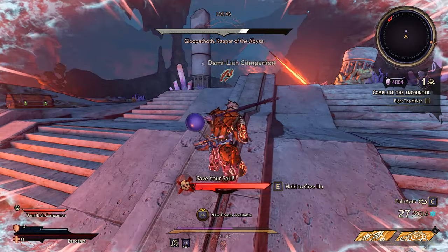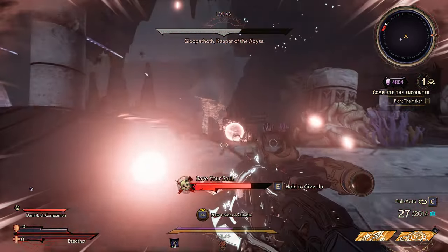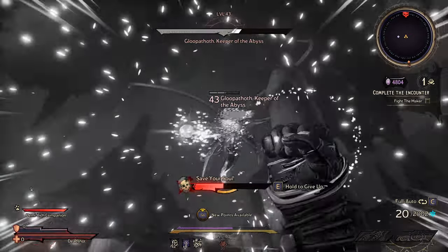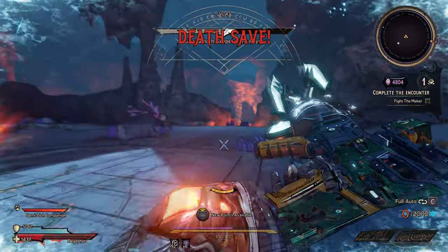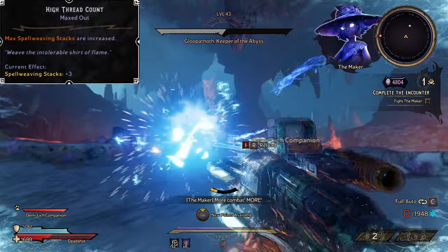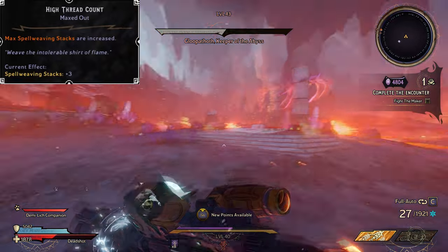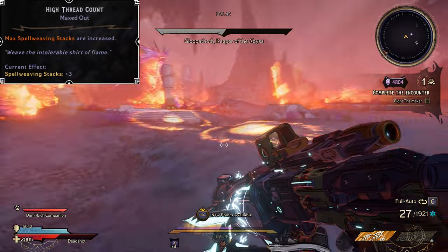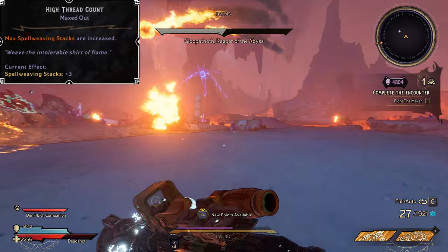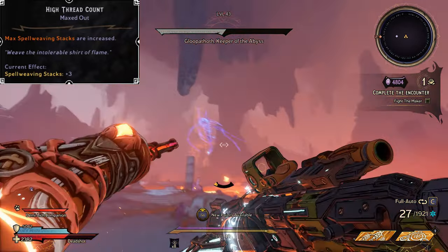So in terms of where we want to put our perks, we want to grab High Threadcount. High Threadcount is the main one to look out for in the Spellshot class — it increases our max Spellweaving stacks by an additional 3, which means our spell damage increases to a maximum of plus 80%, and that also feeds into some very nice bonuses.